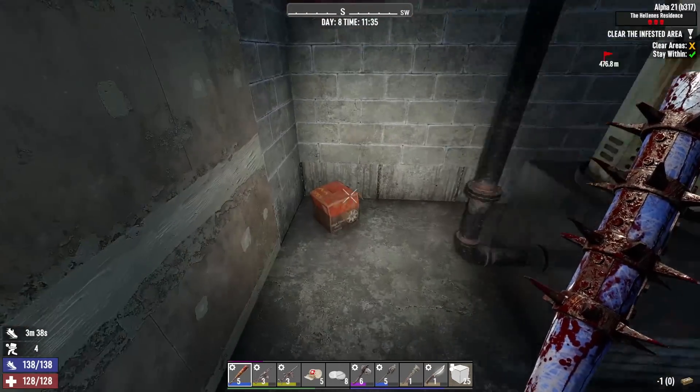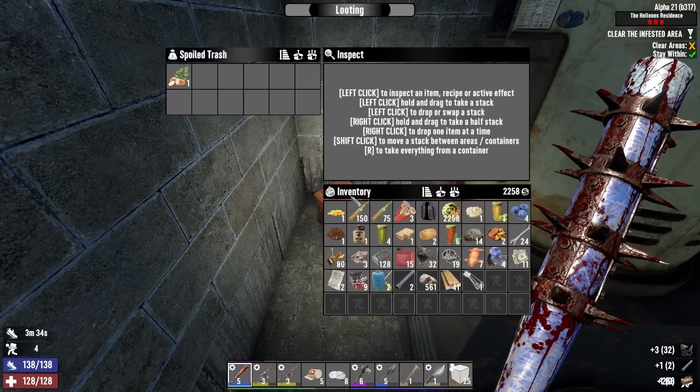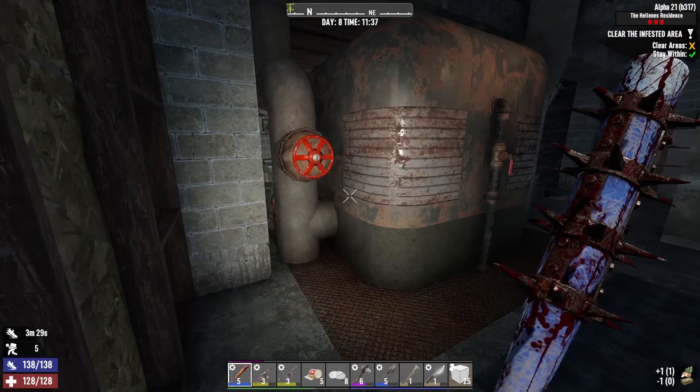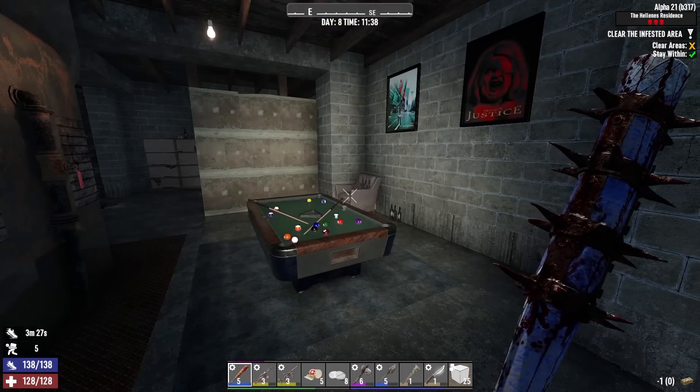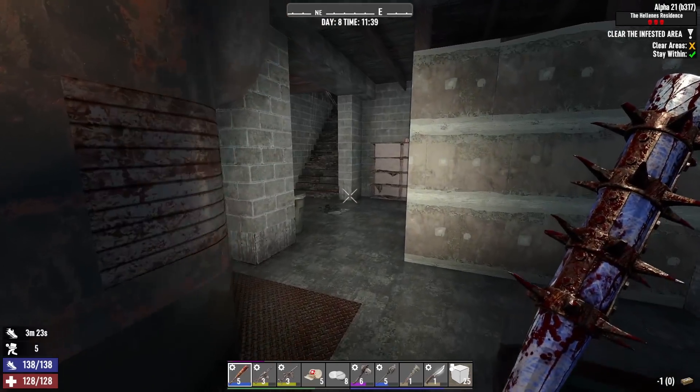Oh nice pool table - that's pretty cool. It looks like a pool table actually. When I move, I'm gonna make my basement - I was thinking about getting a pool table when I move but I think my basement's gonna be an arcade. Get a bunch of arcade machines and maybe if there's room I'll get a pool table.